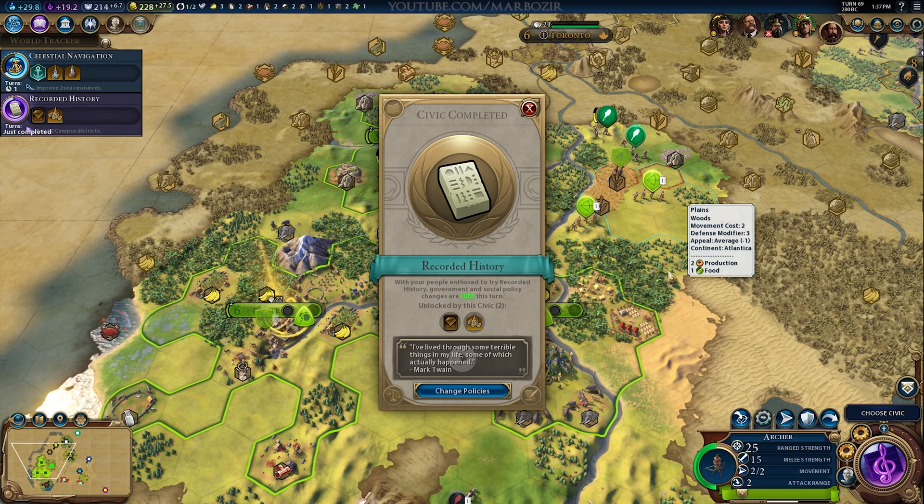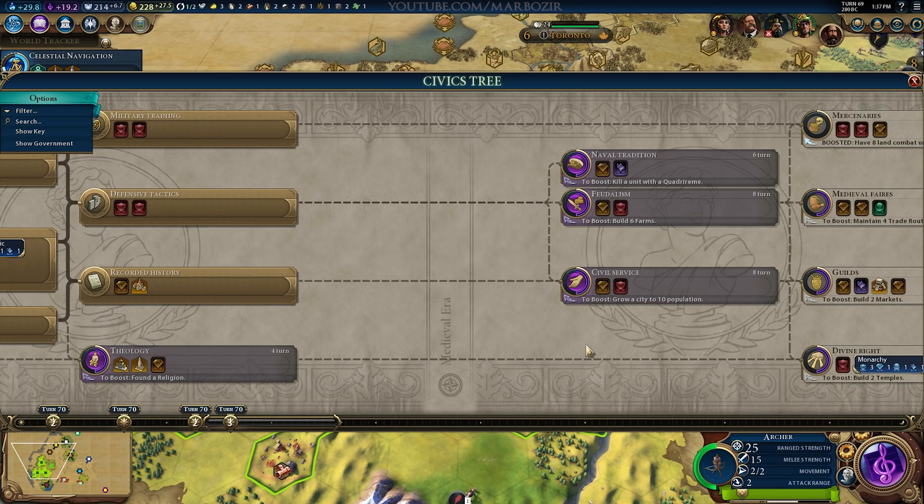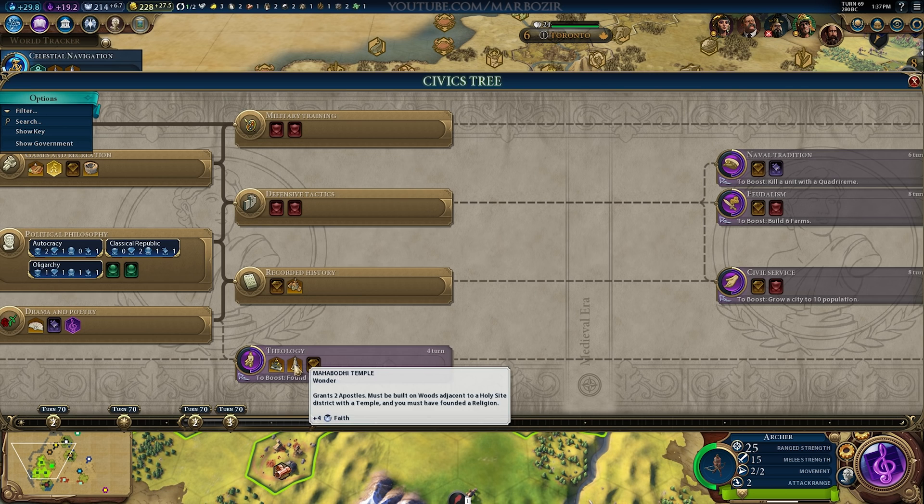We got Recorded History, which actually unlocks a pretty nice policy — Natural Philosophy — which increases your campus adjacency bonus. I won't be picking it up just yet, but it's a really nice policy for a science boost, especially if you have campuses with a lot of adjacency bonuses.